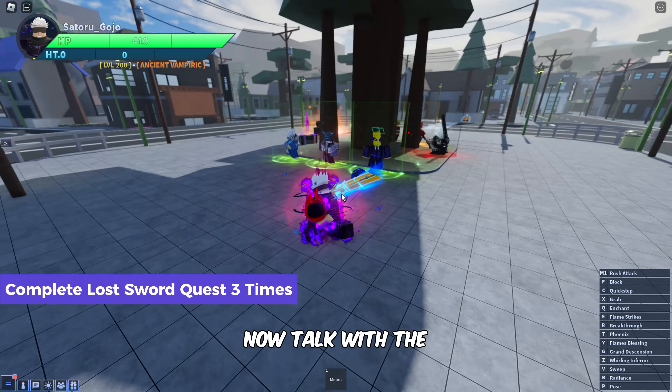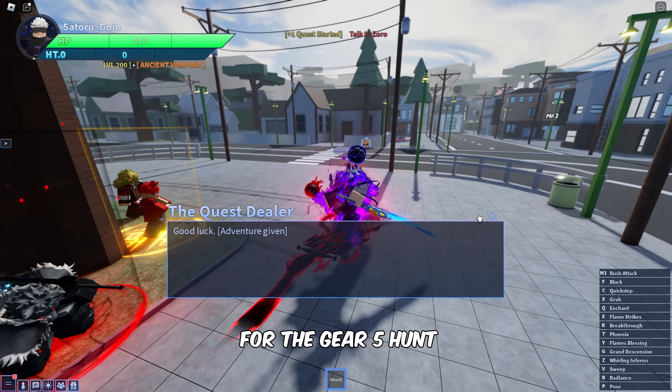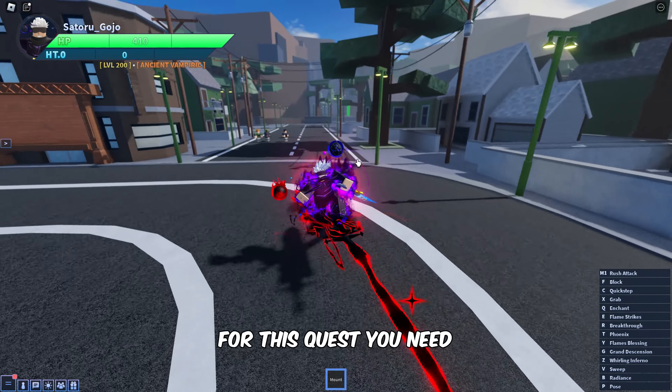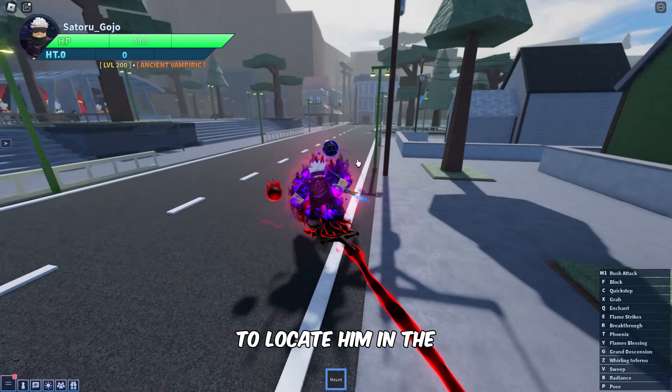Now talk with the Valkyr NPC again to take the Lost Sword quest. This is another task to be completed three times to make it count for the Gear 5 hunt. For this quest, you need to meet the Zorro NPC — follow my lead closely to locate him in the Floating Village.